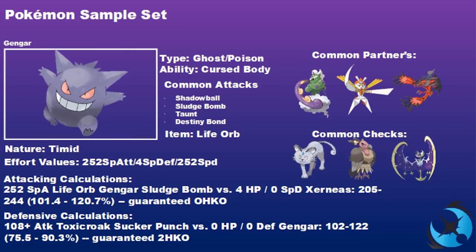The Life Orb set is a personal favorite — you lose the security of Focus Sash, but Gengar's Special Attack stat is so high you really want to maximize it. With the 30% boost from Life Orb on all attacks, it turns a lot of near-OHKOs into guaranteed one-hit KOs and makes Gengar very threatening.